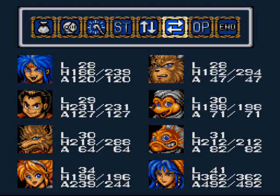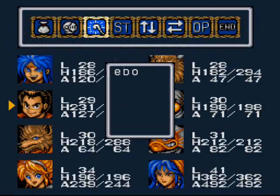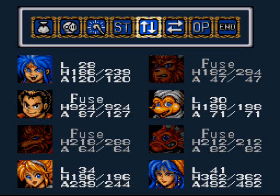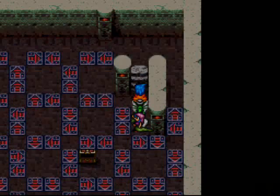Boss battle formation time. Karn, I want you there to use Pooka. And Blue! Alright, there we go — all ready to go.